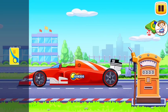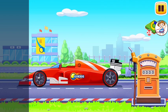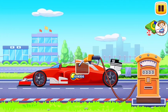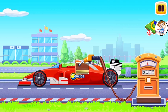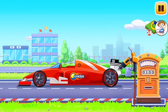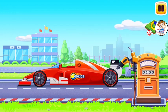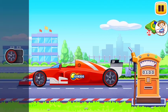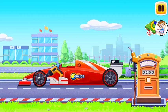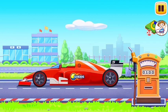Now we need to fill it. Formula car. Drag the cart onto the gas station. Drag the refueling gun to the tank opening. Tap on the gas station to fuel the vehicle. Drag the new rear wing onto the formula car to replace the old one. Drag new wheels onto the formula car to replace the old ones. Amazing!